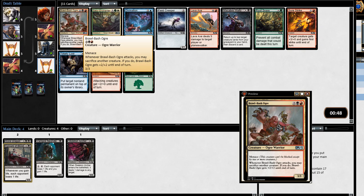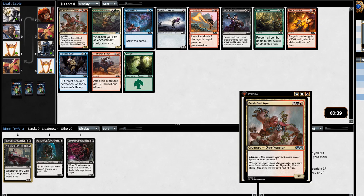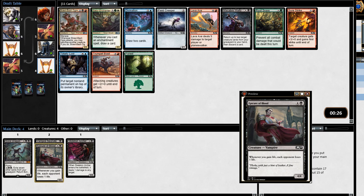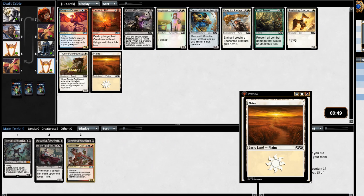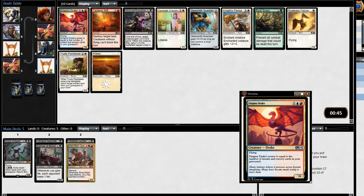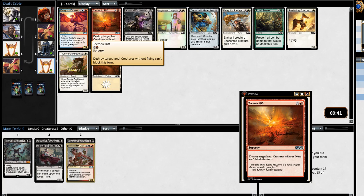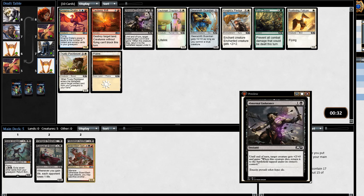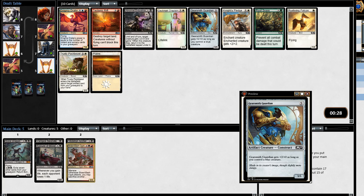This one: you may sacrifice another creature, and if you do he gets plus two plus two and has menace. There's a chance it may not be terrible to splash into red - three-three with menace. We can get some reanimation stuff, but our dragon already reanimates himself. We didn't grab the skeleton but hopefully we'll get one on the next packs. This may not be a terrible point to try splashing a little red - I think that might be the direction we're going.